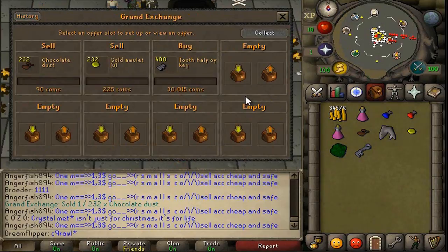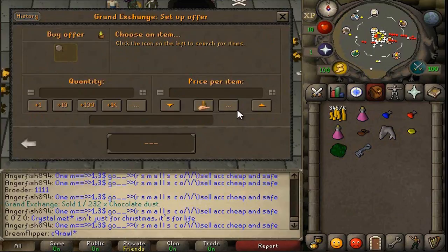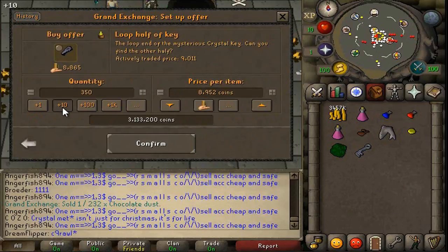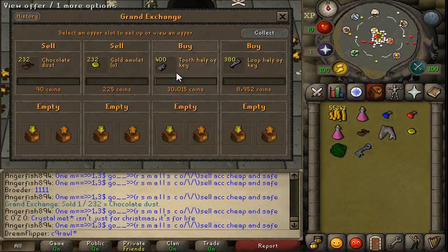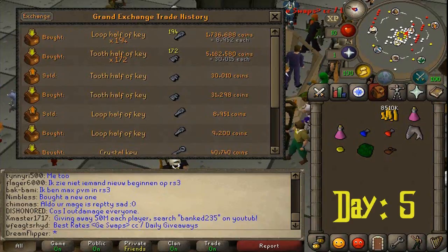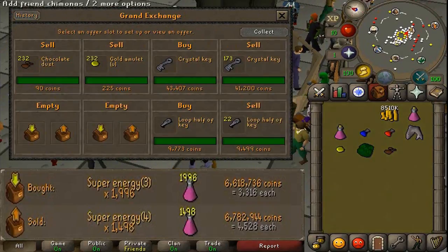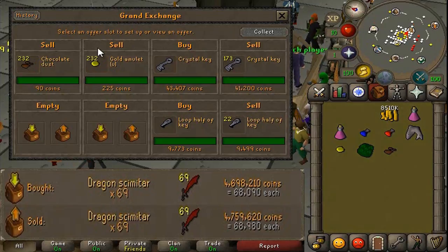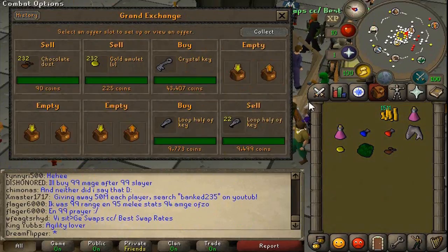We'll try about 350 to 380 keys — 400 might be too much. We'll buy the loop halves for around 8,900 to 8,952 GP. We ended up going with 380 keys. We've actually sold the keys and managed to get an even higher margin than we started with — about 2.2K per key. We got 193 keys, giving us 386K, which is pretty good. We also sold back the extra loop halves and made about 500 each on those, so roughly another 10–11K. Pretty much 400K from that flip — the keys do work well when the price is right.